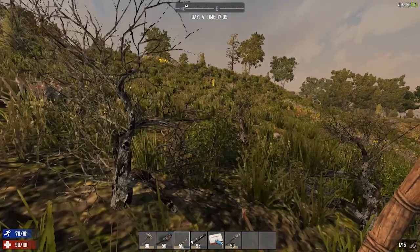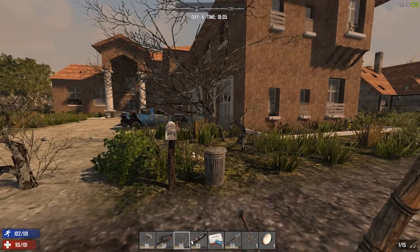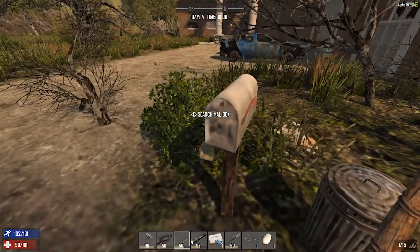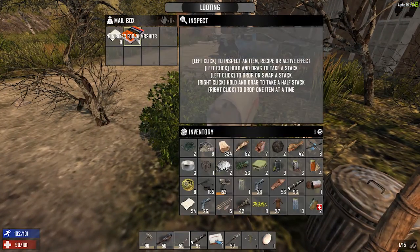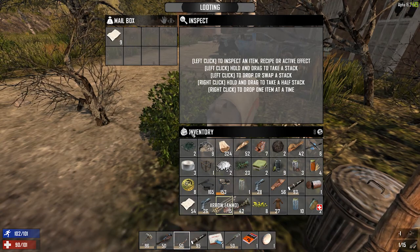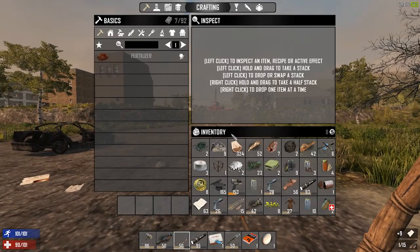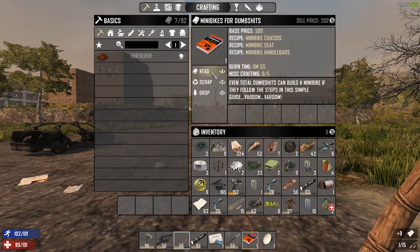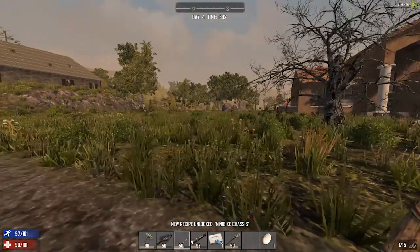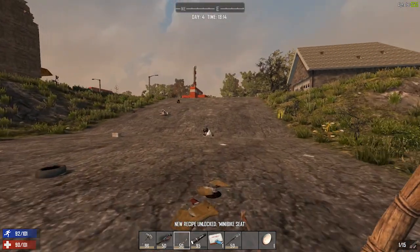Our dream came true! That's the house we looted. This house across the street — I came up to the mailbox and look: Mini Bikes for Dummies! That's exactly what we needed to learn how to make a bike. Let's go ahead and learn this — read it. Now we know how to make a mini bike! We're going to have to start making some parts, but we need to get back to our house pretty soon.